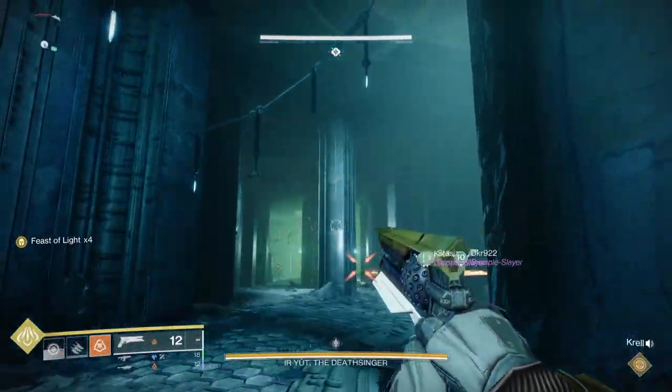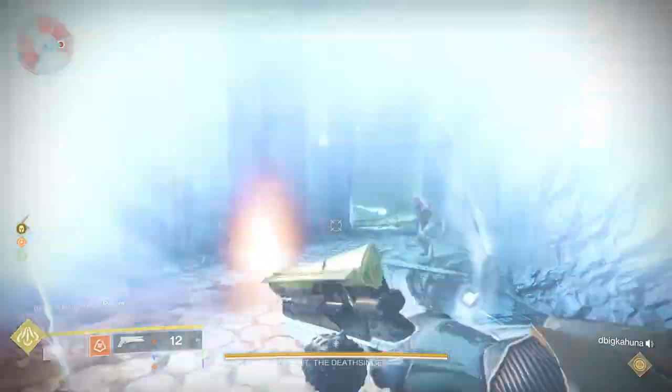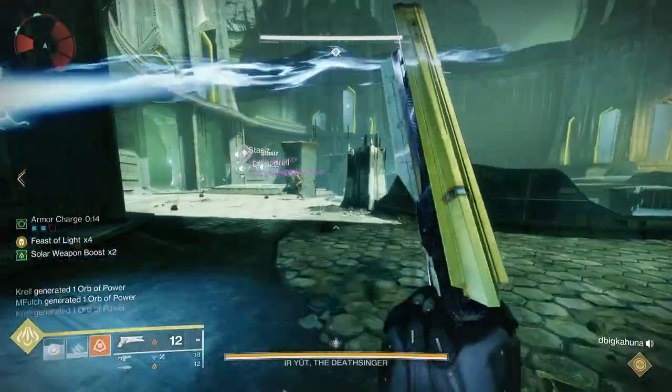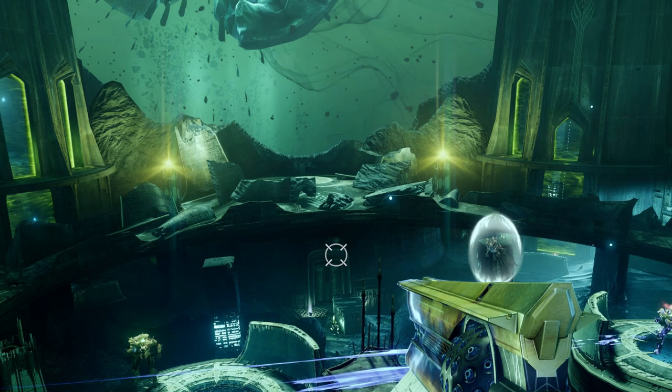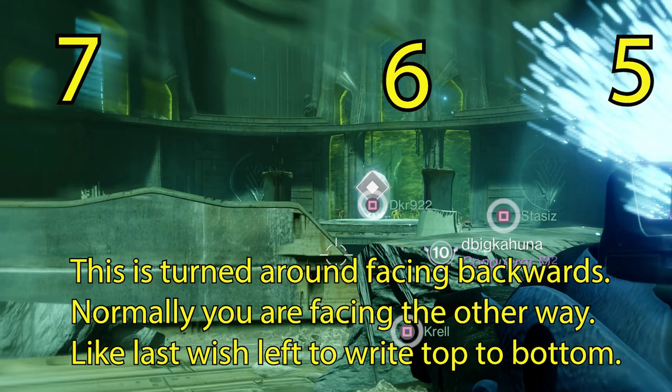Everyone can do callouts differently. What we found simpler is to use numbers. We started from the left: top-left is one, bottom-left is two, then three and four for top-right and bottom-right. For the three back rooms, facing the front, we called them five, six, and seven. Number them however you want, but have something your fireteam can use consistently.